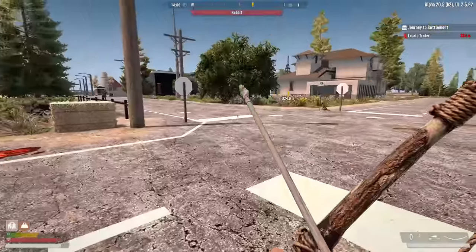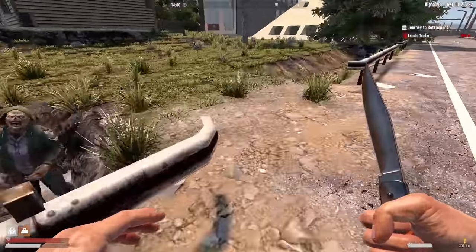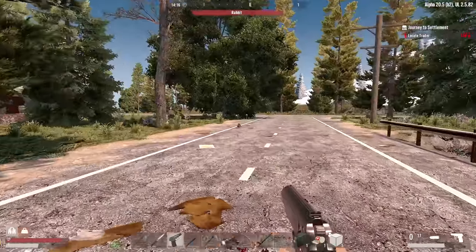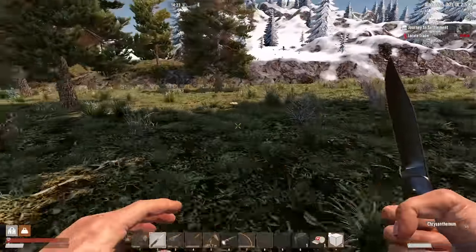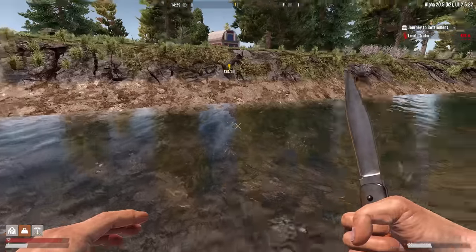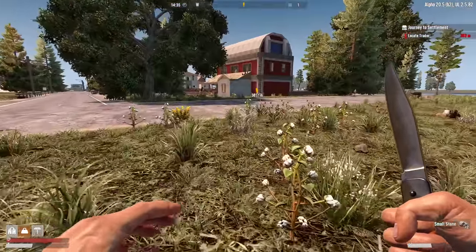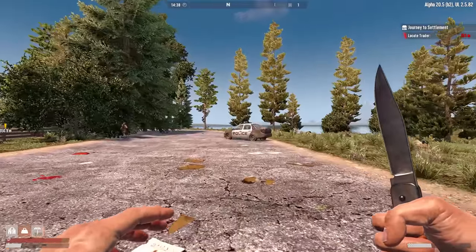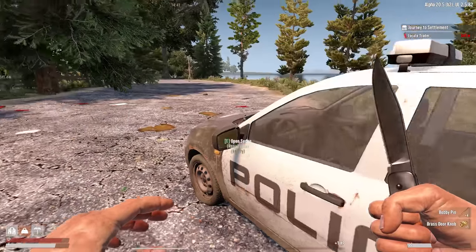There's some combat going on — chasing a zombie into the water — and a lumberjack. We've got time: it's 14:34. We need to select a place to live. We could live in this barn here, but I feel like I just lived in a barn recently on a recent playthrough, so I'm gonna push a little bit closer. There's the trader in the distance, another barn nearby, and a couple of residential houses. More bobby pins.